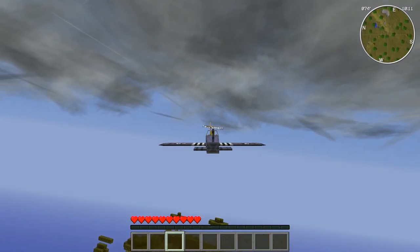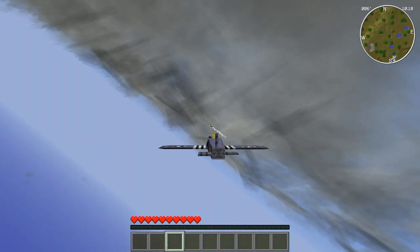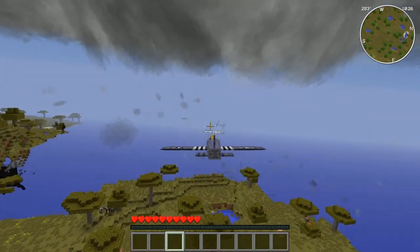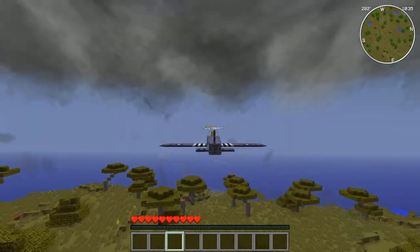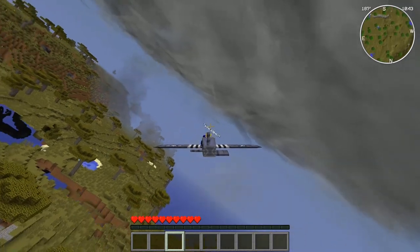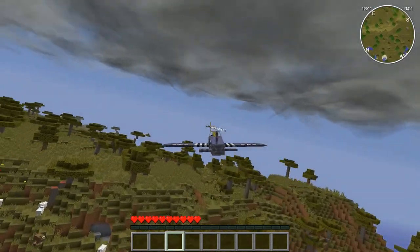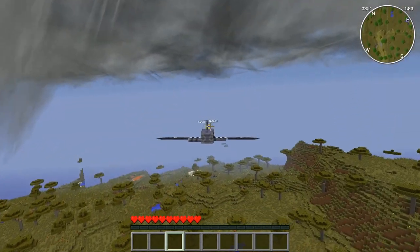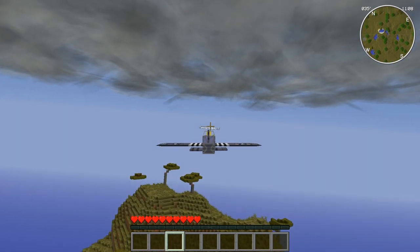Looks like we've got some lowering on our left-hand side over here. Oh yeah, that's some solid lowering right here. Look at how much inflow this thing's got. We've got to watch out and make sure we don't get slammed by the RFD — get driven straight into the ground. Oh yeah, we've got some pretty broad rotation on this thing. Let's try and circle around and get a better look at it.